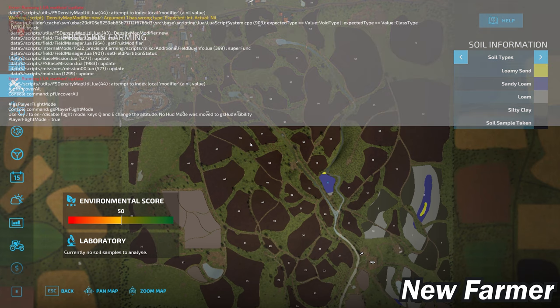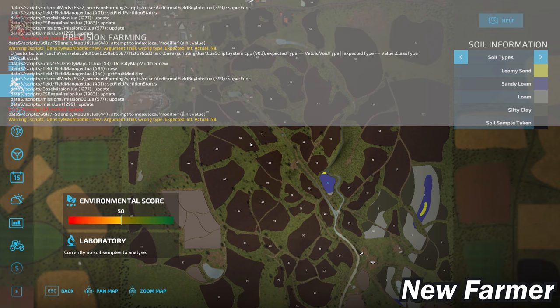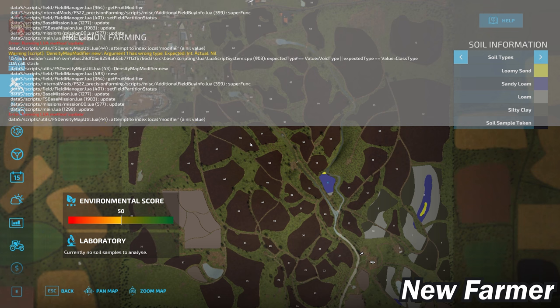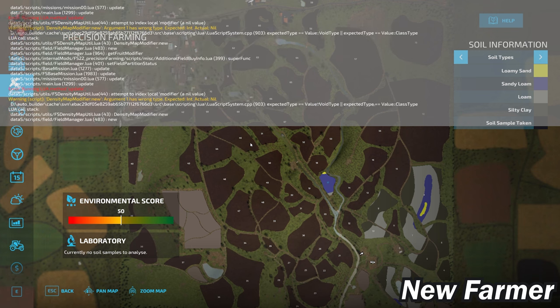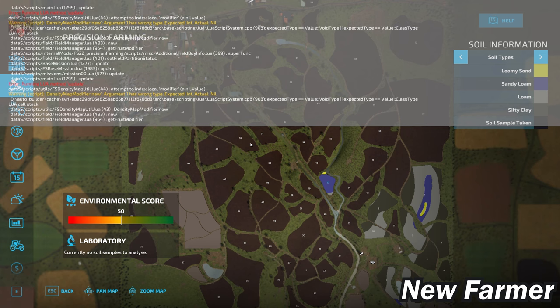To back that up, during pre-recording testing I noticed lots of Lua errors on this map — and we've done nothing other than look at the PDA and the precision farming soil map. We have Lua errors related to the density map modifier and density map utility Lua files. Strangely, they're pointing to a D drive autobuilder cache path, even though nothing related to this game is on the D drive.